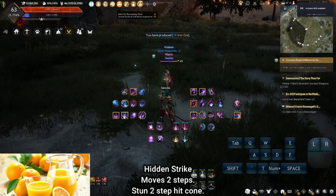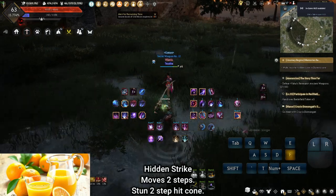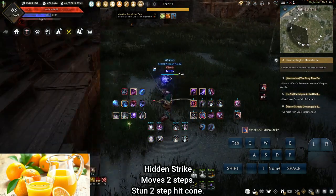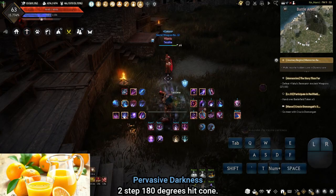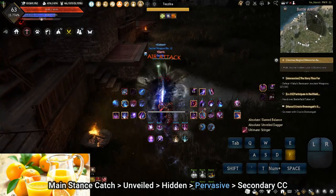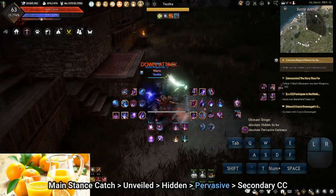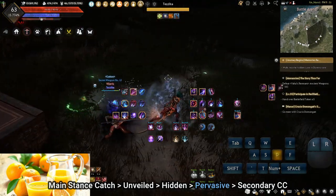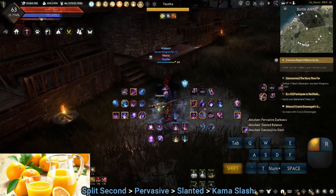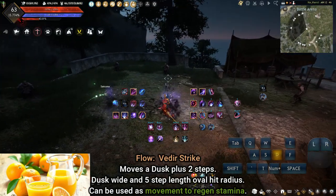Hidden Strike: extra damage following Unveiled Dagger. Candid needs to do an aggressive CC string and should be assigned a hotkey. Pervasive Darkness: main stance combo for debuff and extra damage. Combo example: Main stance catch → Unveiled → Hidden → Pervasive → Secondary CC. FG trades: Split Second → Pervasive → Slanted → Comma Slash Flow.